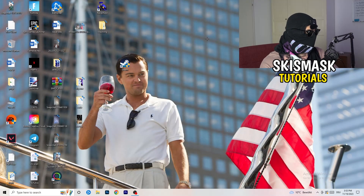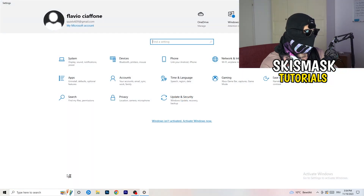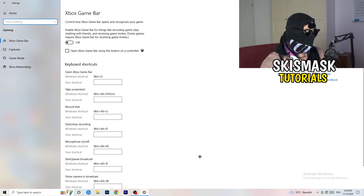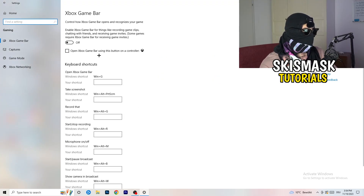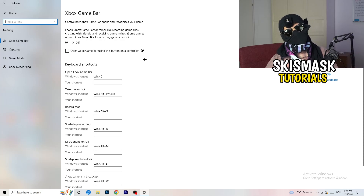Navigate to the bottom left corner, click your Windows symbol or press the Windows key, and open Settings. Go to Gaming. Turn off the Xbox Game Bar because you don't want anything running in the background — on low-end PCs it causes a lot of trouble with not launching and general performance issues. If you're using a controller it doesn't matter, just turn it off.